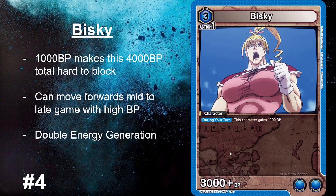Moving on to number four — Biski. Another reason Biski is really strong is that 3000 BP, but what happens is it becomes 4000 during your turn, forcing the opponent to start guarding very quickly. If you don't want to play this early on, you can keep it in the energy line as it generates two energy for you, then move it forwards in mid to late game for added pressure. Forcing that attack to either go through or costing the opponent a card is very effective.